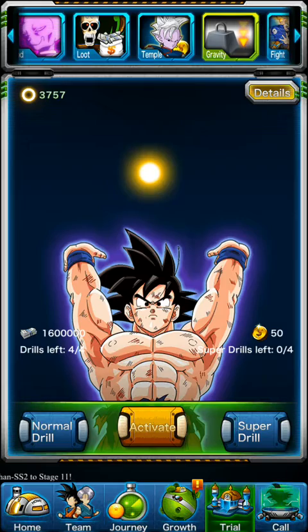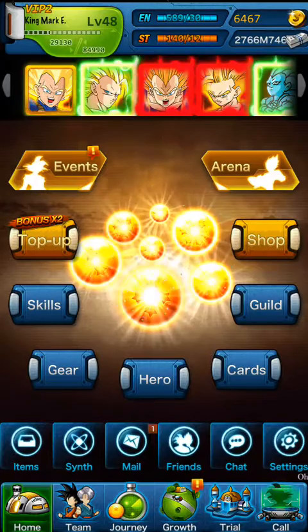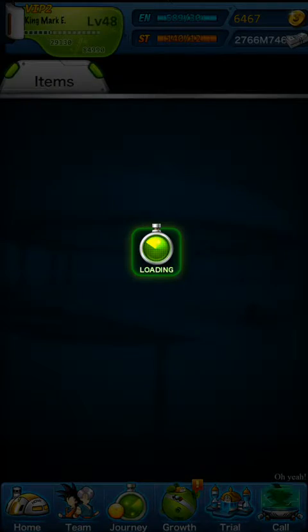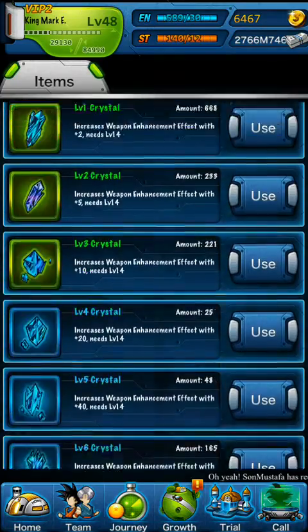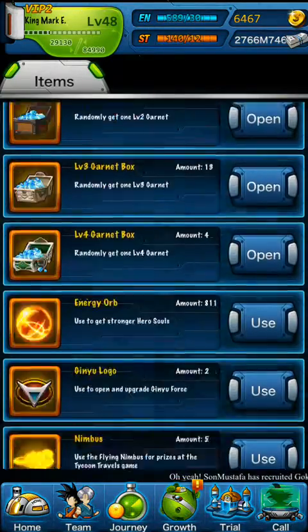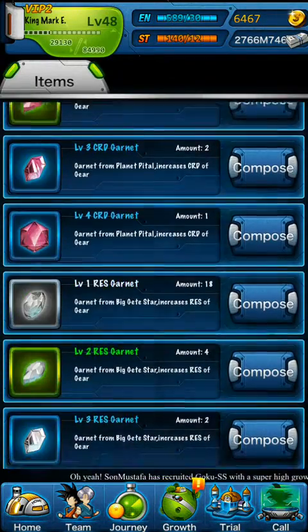So, Gravity — I have $3,757, so that's not enough. I'm going to have to open up all my spirit capsules and big spirit capsules. While I do that, I'm going to go ahead and talk about Slayer and what it is.